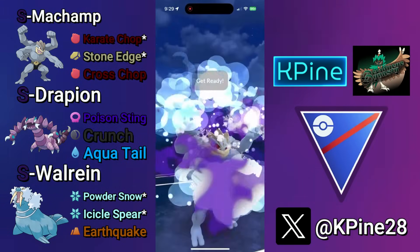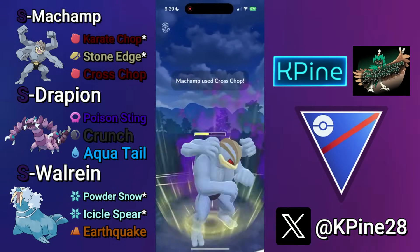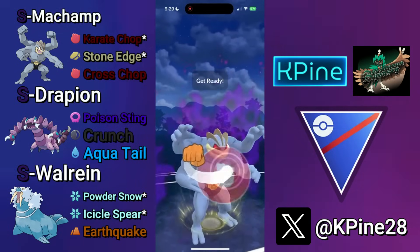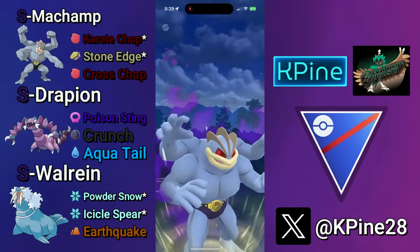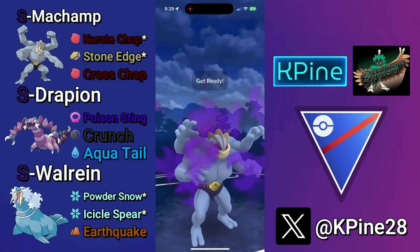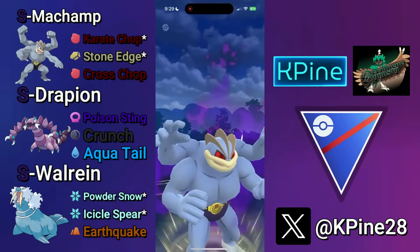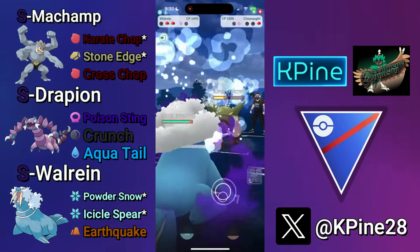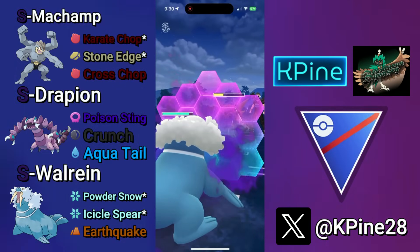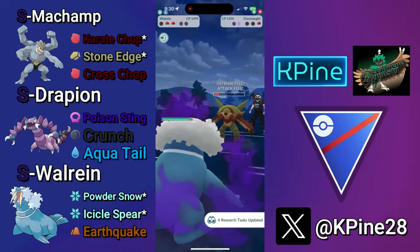Throw four Karate Chops, go for the Cross Chop. I don't play the CMP tie here because if my opponent shields this move, I have back-to-back Cross Chops and I'll throw to CMP tie them to take them out. But if I CMP tie and they shield, I'd have to shield a return to save energy. They have a Chest Knot in the back, so we go for one Cross Chop. They let it go because they want to save shields, but by letting it go, I bring in my Walrein and farm all the way down before they reach two moves.